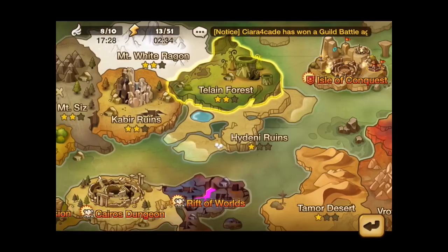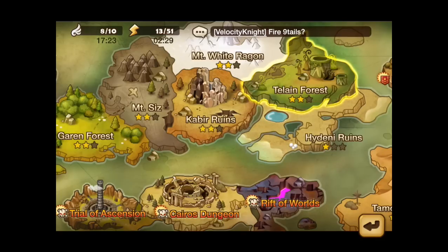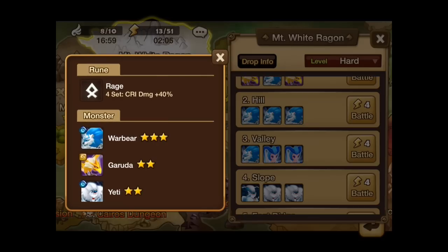Getting back to the account — I have cleared the first 5 areas on hard mode now. The Tulane Forest I only did because the experience was better and my units fit quite well. I've also played a lot more in Mt. White Ragoon to farm for raid runes. I'll get back to why.